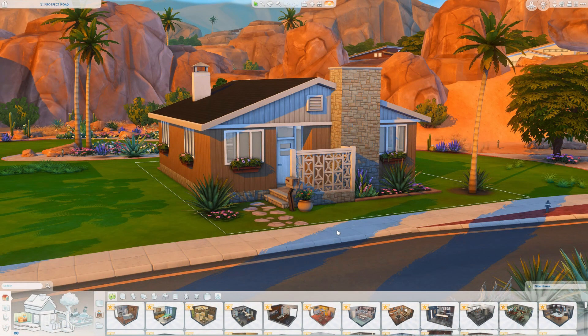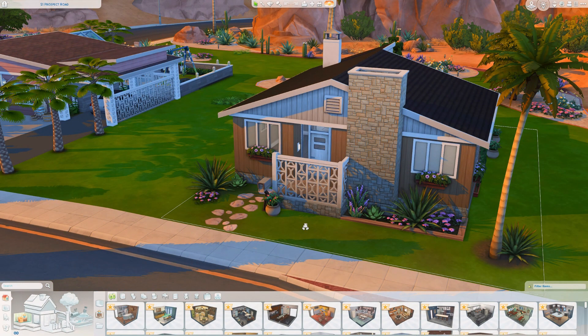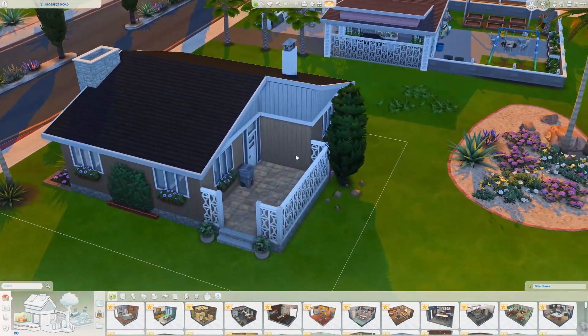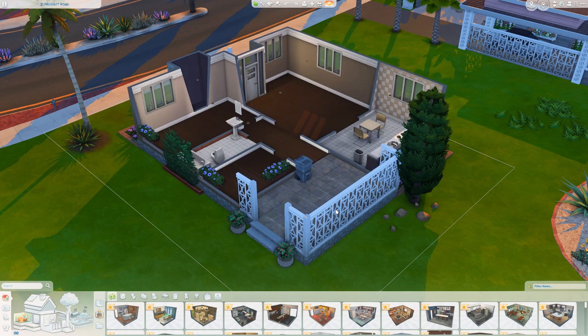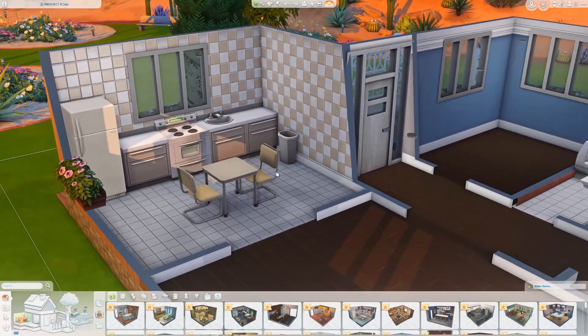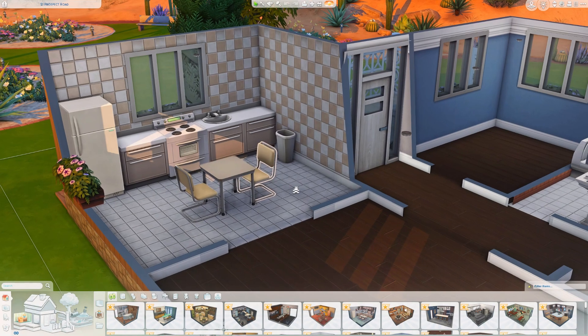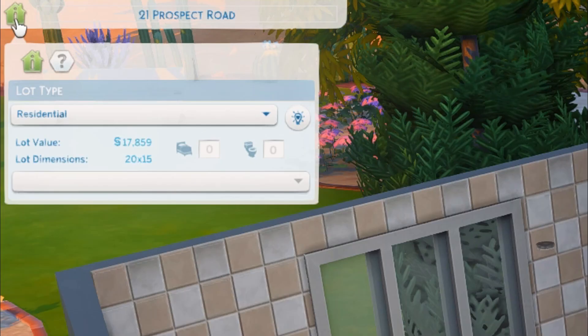Here we are at 21 Prospect Road, one of the very first starter homes I created for Oasis Springs. It's reminiscent of the build originally here, but I built it from the ground up while trying to emulate the original shape. Inside, it's a two-bedroom, one-bathroom starter home. The kitchen is one of the most furnished — I gave it a little dining section because the Eco Lifestyle objects fit the style and are very cheap since you craft them yourself. This starter is just under 18,000 Simoleons.